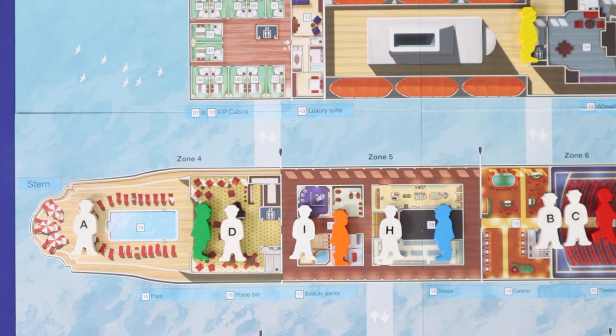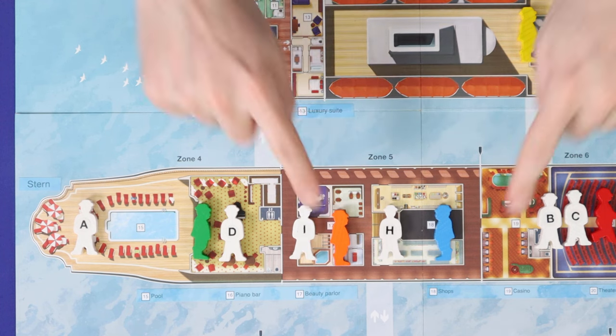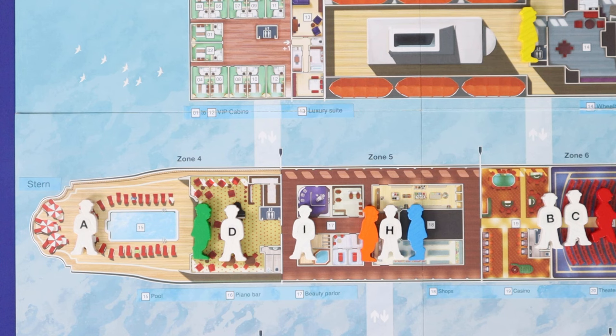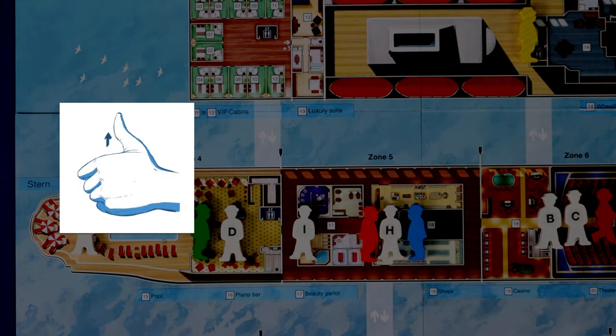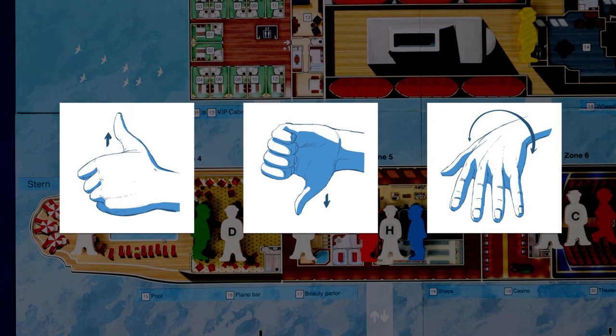If you're playing cooperatively, the team is working together to solve the mystery. In this mode, all investigations will cost two action points, but all detectives in the same zone can read the same passage. Players who aren't in the zone get no information other than a single hand gesture from the active player: thumbs up if they think the information is important, thumbs down if they think it's irrelevant, or hand wavy for anything in between.